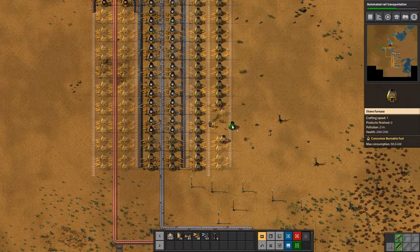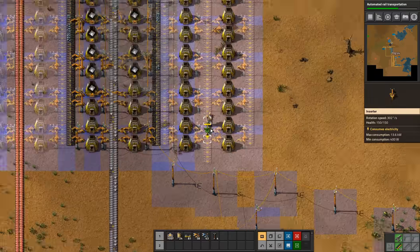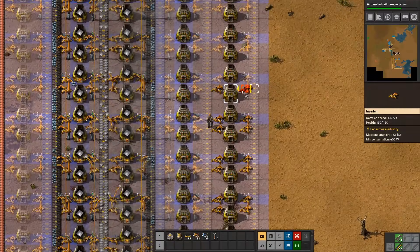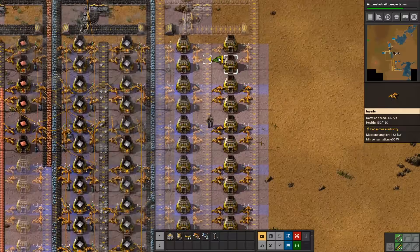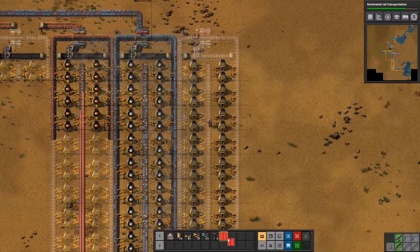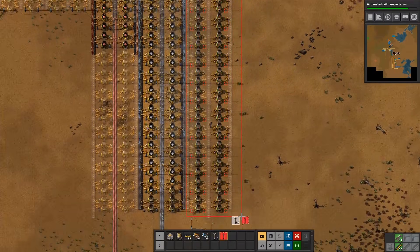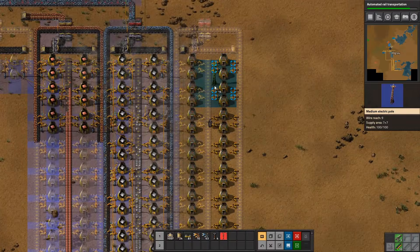We can start to put in some of them. We could also take out all the small power poles and upgrade them to medium - just so we can see a big increase. One way to remove power poles is if you take a deconstruction planner and whitelist small extra power poles. That means we can drag it across right here and remove all the blueprint at once, just like that. Then we can put in the medium ones - they can cover a lot more areas.